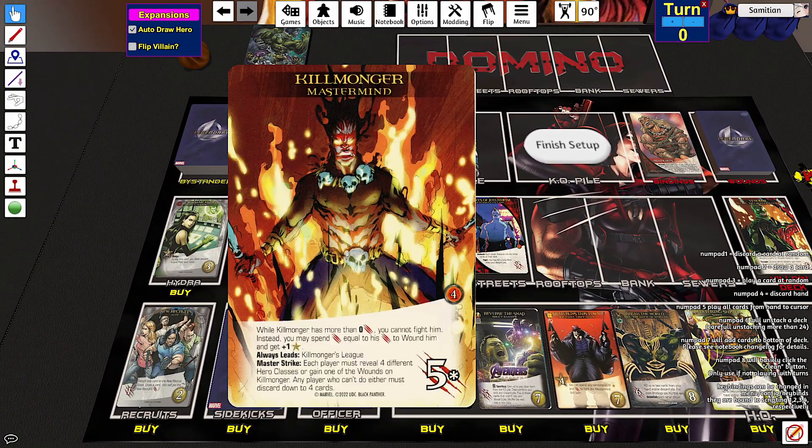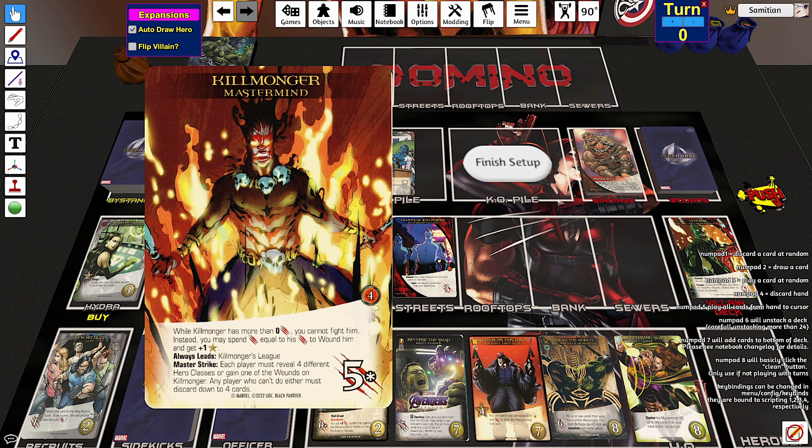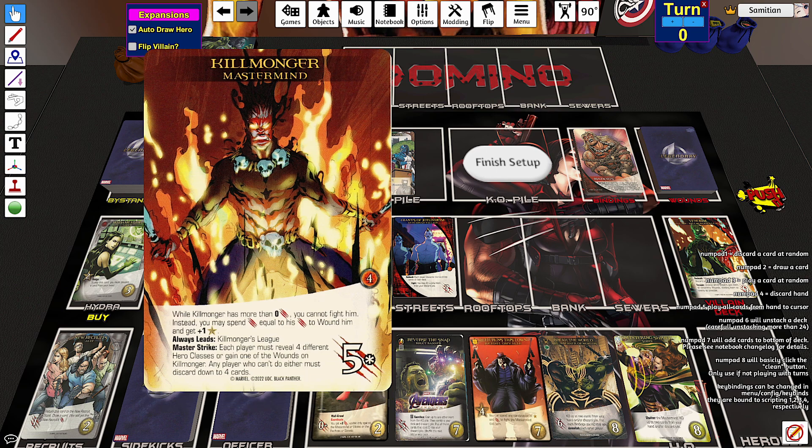So today we're facing Killmonger. Killmonger has more than zero attack — you cannot fight him. Instead, you may spend attack equal to his attack to wound him and get plus one recruit. He always leads the Killmonger's League. In Master Strike, each player must reveal four different hero classes or gain one of the wounds on Killmonger. Any player who cannot do either must discard down to four cards. So you want a lot of different classes, which doesn't usually work out too well, unless you've got specific heroes that synergize with a lot of different hero classes. So it's likely we're going to be getting a lot of wounds.